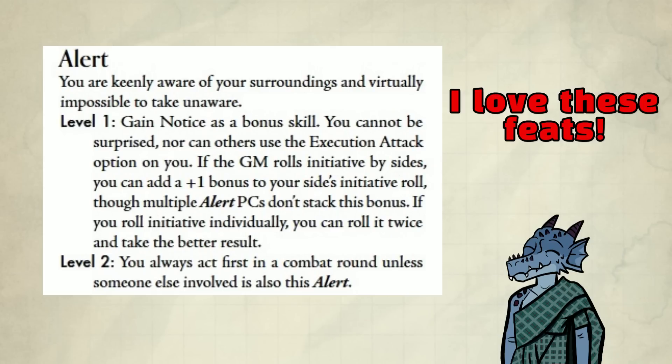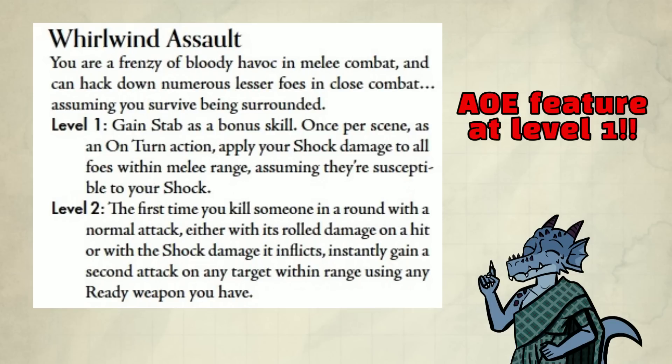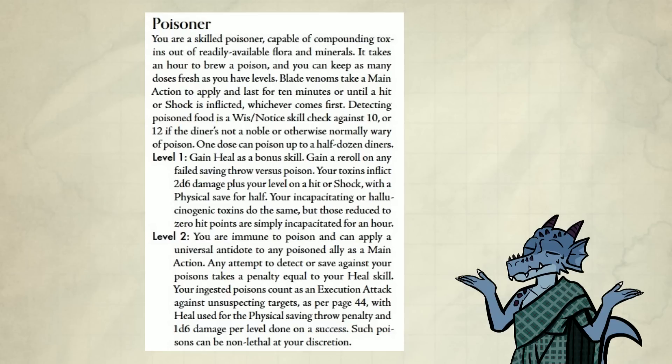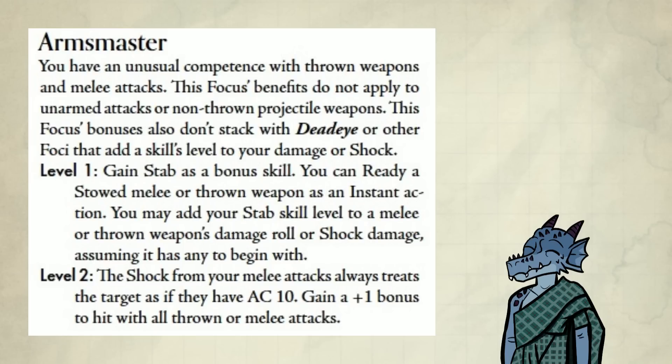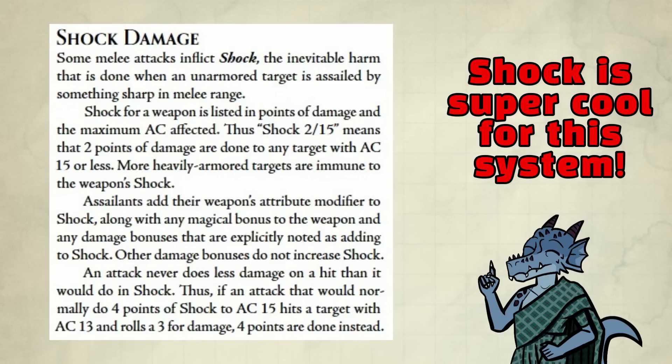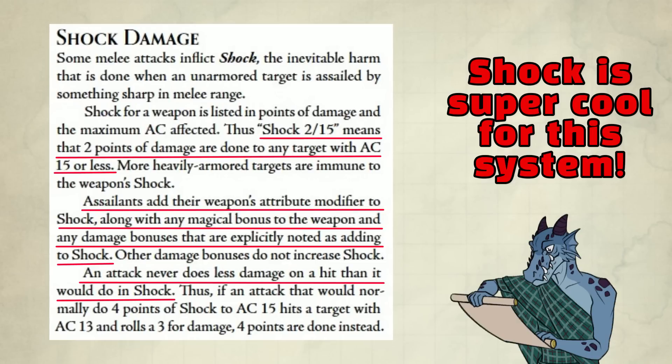Look at Alert — it's stronger than the 5e version. And I just saw this: you can get an AoE feature as a Marshal. That's unheard of in 5e — I've been asking for an AoE feature like this for years, and you can get it at level 1! Poisoner also looks super fun. Here's Arms Master: Shock Damage is really cool. Basically, if the creature has a set AC, you could do automatic damage — kind of like half-on-a-save spells, but weaker. For example, if the target has 15 AC or lower, you do 2 damage. If you hit the creature and do damage less than the shock damage, you just use the shock damage instead. The focuses I'll pick are level 1 and level 2 Deadeye — I want to use crossbows.